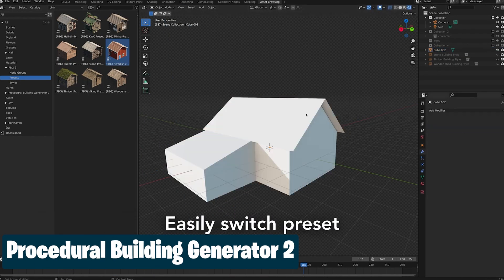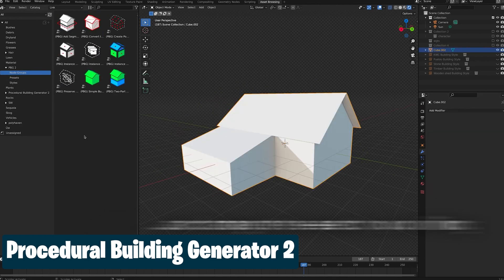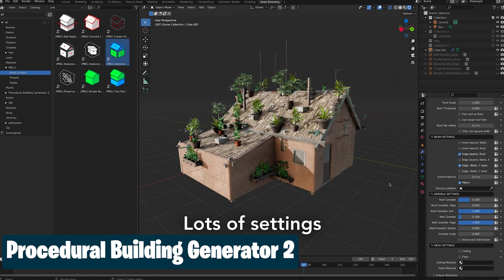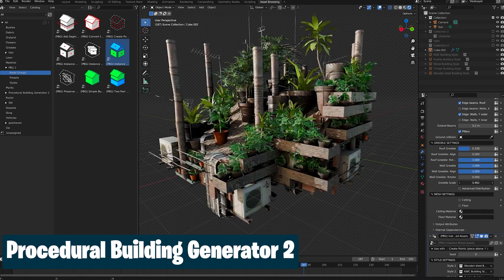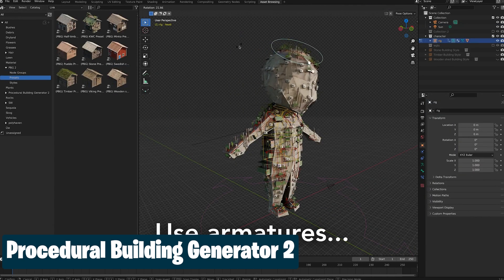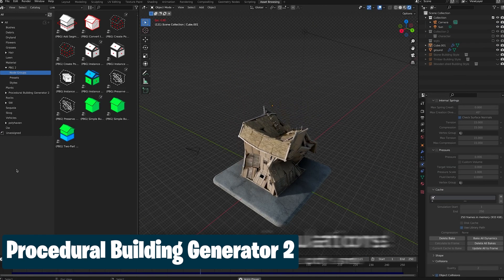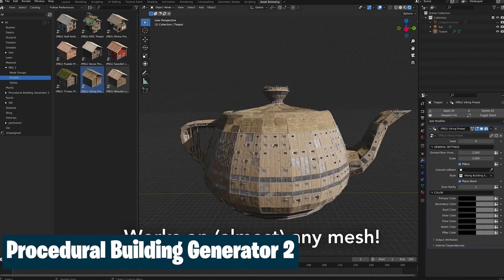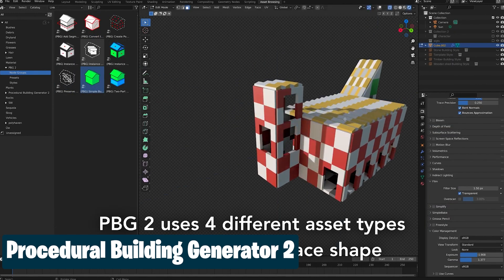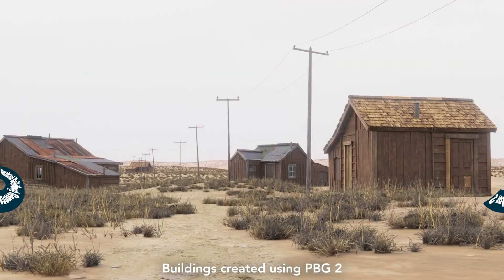The only difference between PBG2 — or Procedural Building Generator 2 — and playing The Sims is that PBG2 makes buildings that look good and is much faster. Though I must admit, The Sims gives you a better gaming experience than PBG2. But with Blender and PBG2, you are not playing games — you are actually being productive. Though it's understandable if you get carried away making buildings and turning them into a city, because the add-on makes it so easy.